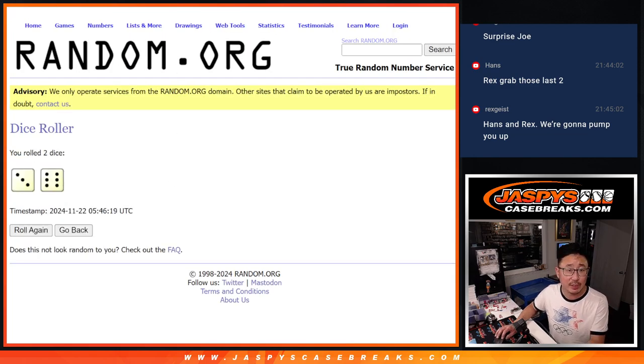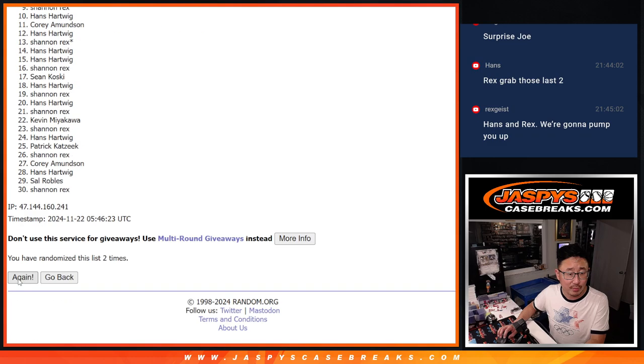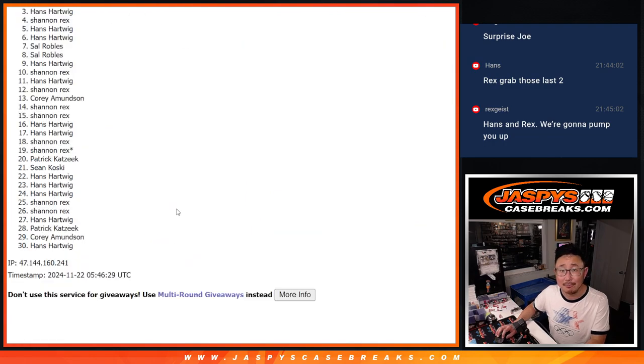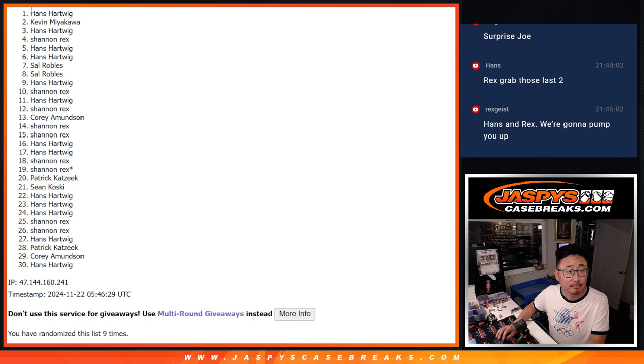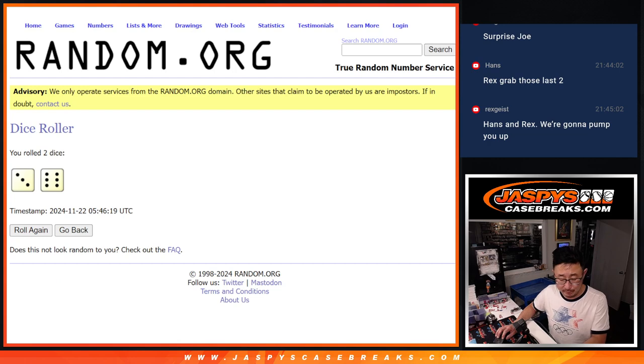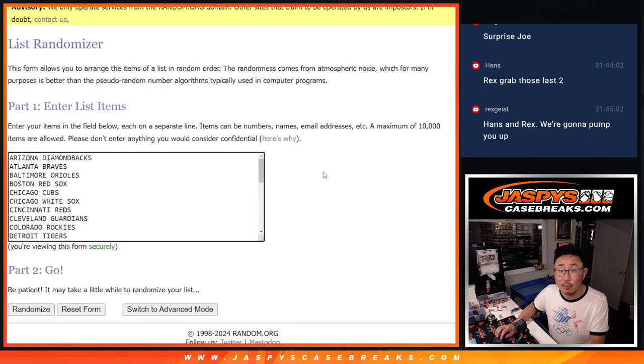Let's roll it. Randomize names and teams — three and a six, nine times each. Rolling one through nine for the teams. The break itself could be pretty nice as well. Three and a six, nine times for the teams.